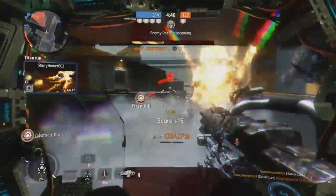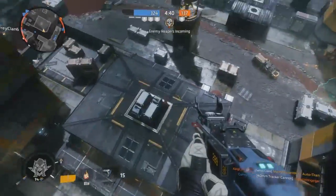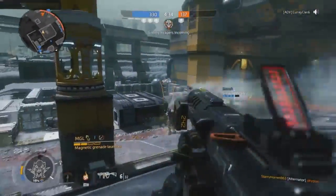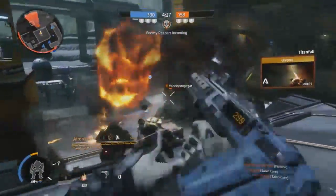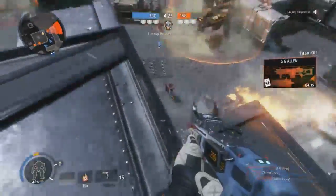You also have the more tactical pulse blade — I usually want to use it to see through walls, but I always like to joke around and try to get that throwing knife kill. Stim is always good to get in your opponent's face, but you can also use it as you eject your titan to boost your speed as you go upwards or even sideways — a little strategy still lingering around from good ol' Titanfall 1.